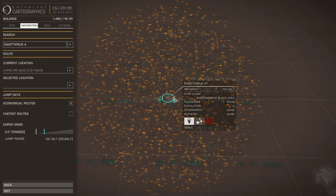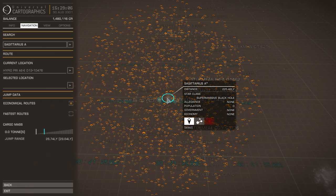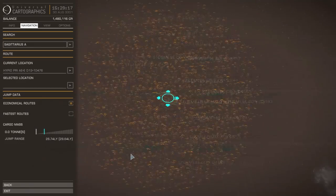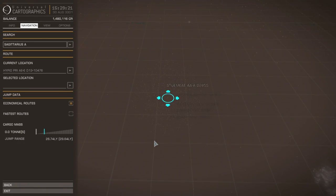The problem is, even though the supermassive black hole is only 225 light years away, I can't plot to it right now. The density of the stars is so dense that it takes minutes - or even longer, possibly completely freezing the system - if I try to plot the entire route. So at this point we have to go one star system at a time.